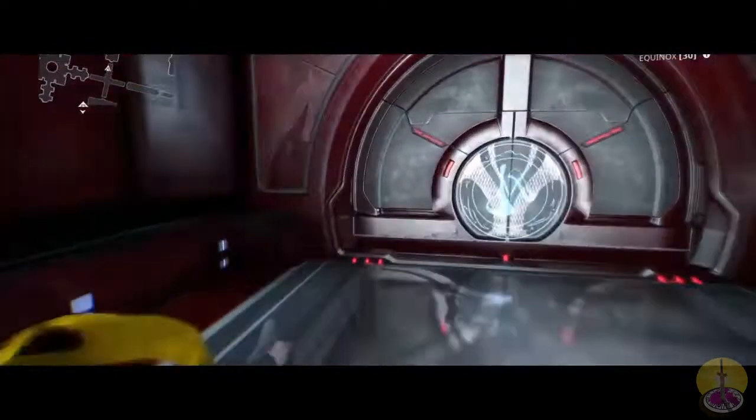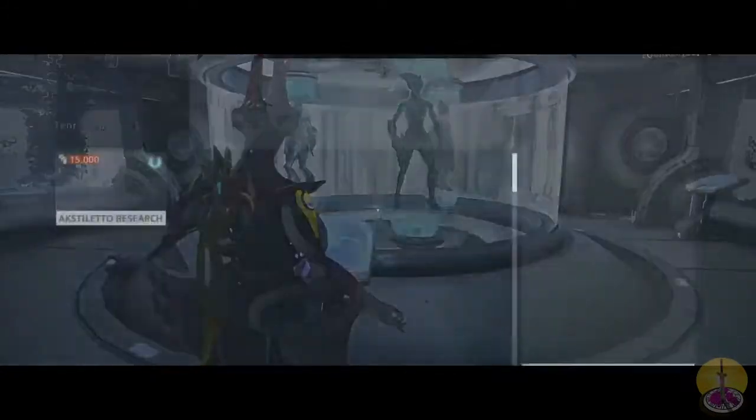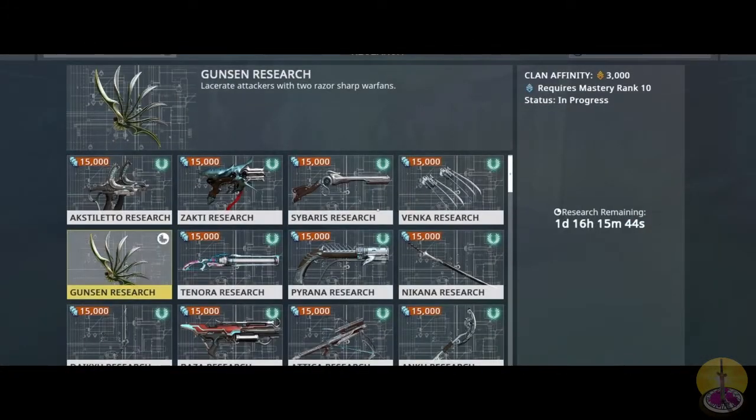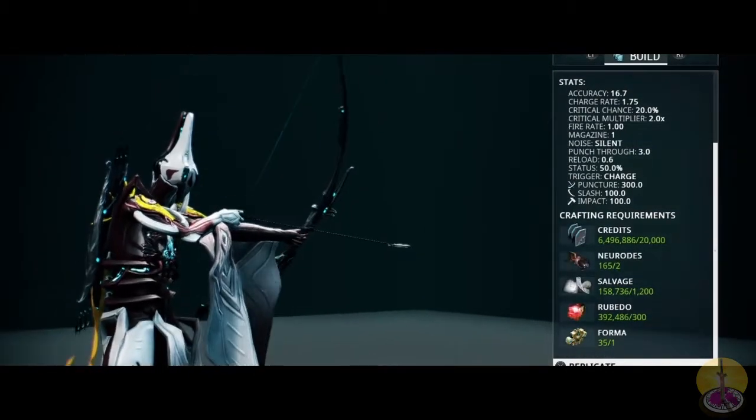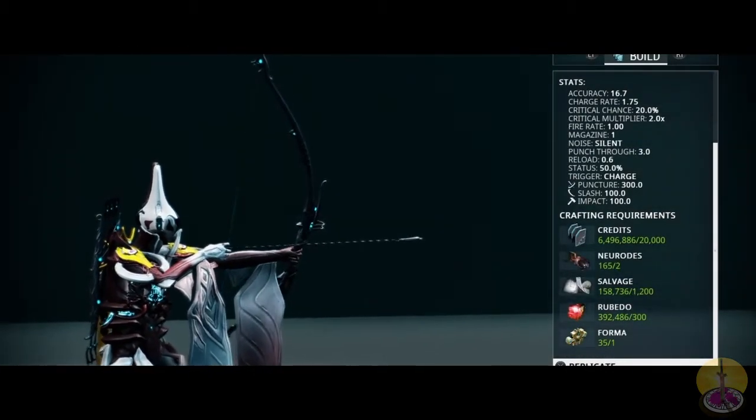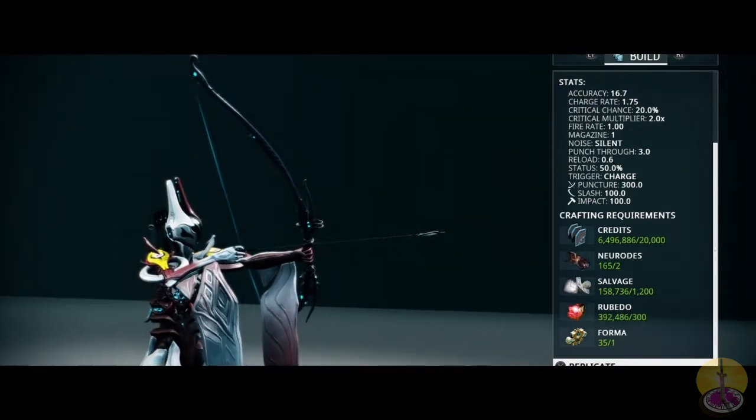Where do you get it? Well, if you go into your dojo, you'll find it in the Tenno Lab on the third row. When making the Daikou bow, you'll need 20,000 credits, 2 Neurodes, 1,200 Salvage, 300 Rubedo, and 1 Forma.